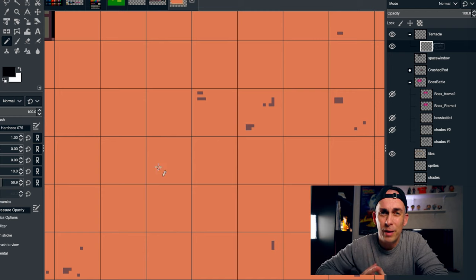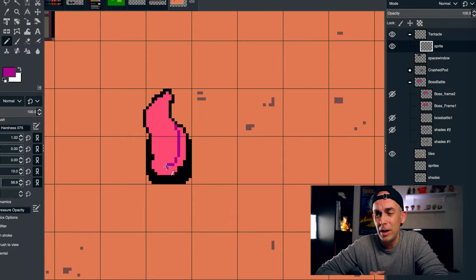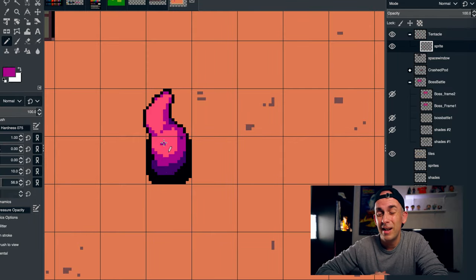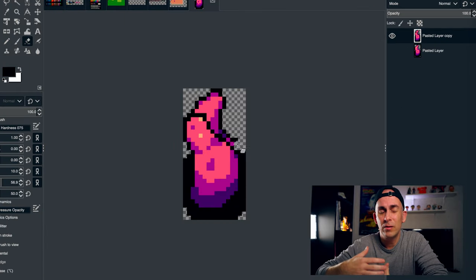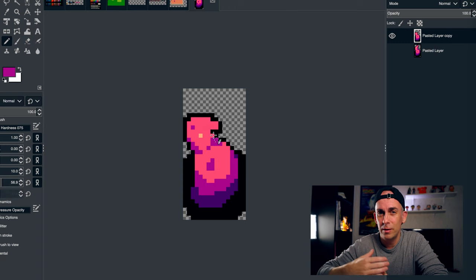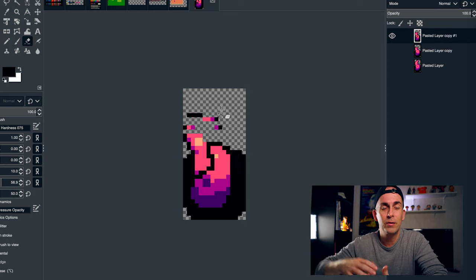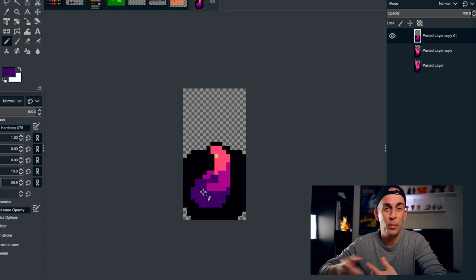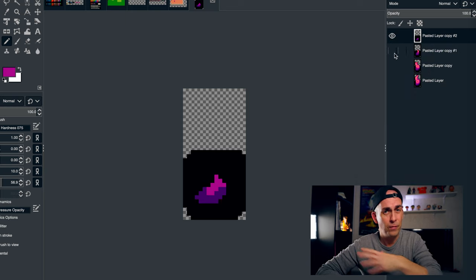I'm starting with the outline for the game, then adding the colors. When I have the main color I'll add shades and make it look pretty — some highlights here and there. The next step is to animate it. I started the tentacle at the end frame of the animation because I know I want a big tentacle sticking out of the ground. It's much easier to make it turn back into the ground this way, and then we just flip all the frames in their order and we have a tentacle growing out of the floor.